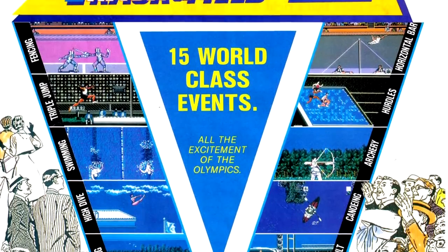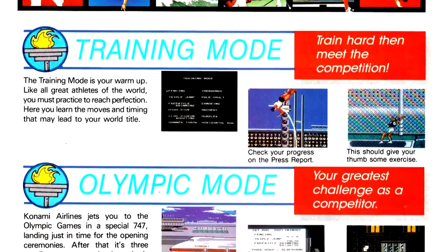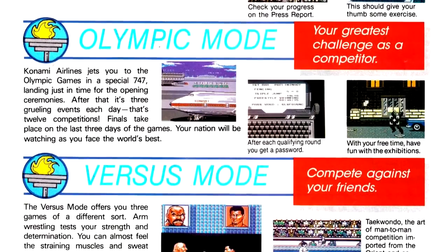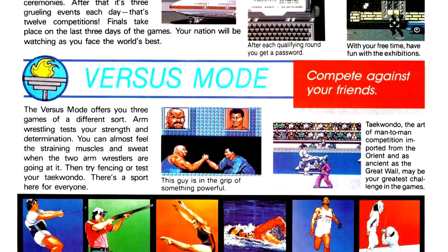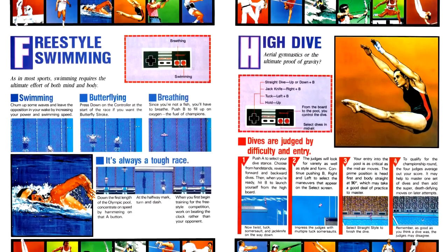Appropriately enough, our cover game is the first game getting an article in this issue. The Track and Field article gives a rundown of the game's three gameplay modes: training mode, where you try out all the events; Olympic mode, which is the game's career mode; and versus mode, which has a brief selection of events that involve simultaneous head-to-head competition. The article also has a rundown of most of the events you can play, including their controls.